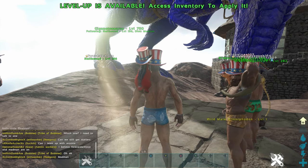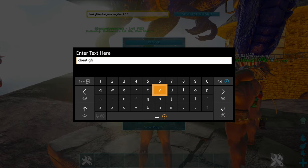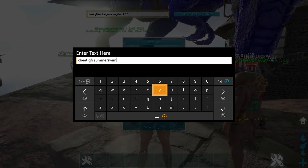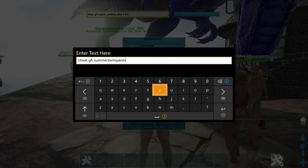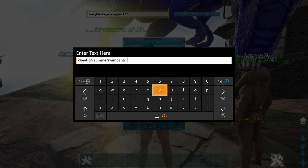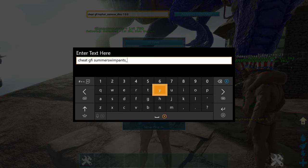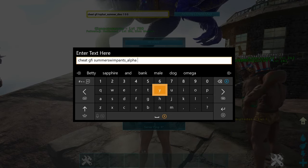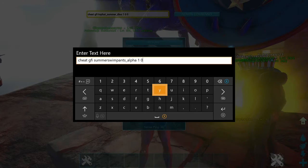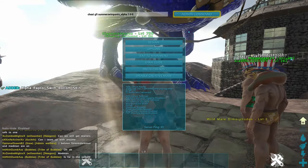Now let me show you the commands for the swimsuits. It's going to be: cheat GFI SummerSwimPants_ and then this is where you pick the version. The versions are alpha, flowers, carno, or arthro. So for example: cheat GFI SummerSwimPants_alpha 1 0 0 gives you the alpha raptor swim bottom skin.